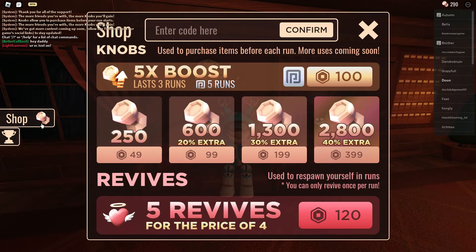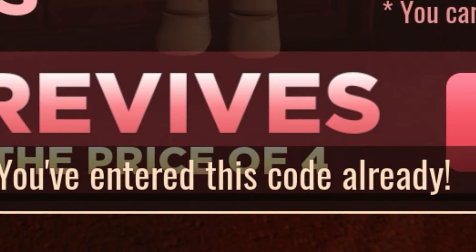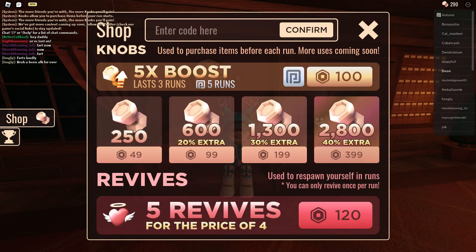So when you go to your codes, you want to go over to the shop and go to this right here. So the first code we're going to be putting in is 100M — it's for 1M visits. Press confirm. I've already redeemed the code so it's not going to work for me. I already entered this code. Let's go ahead and move on to the next code.